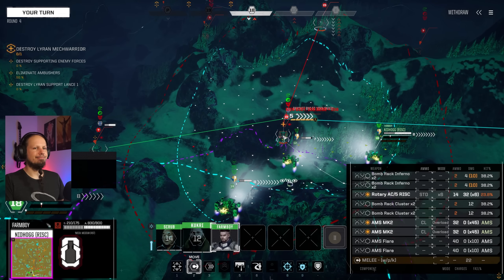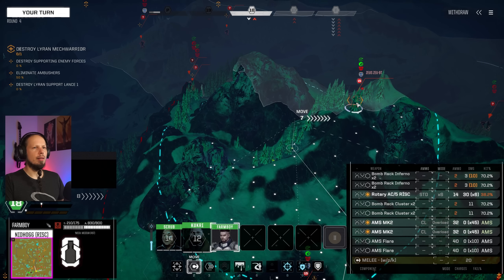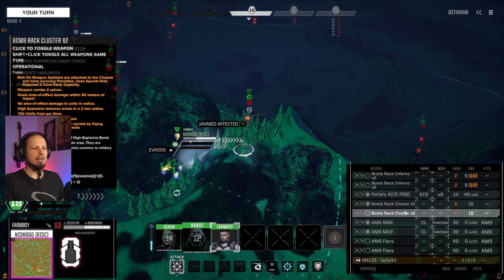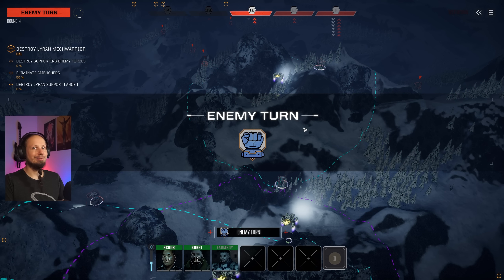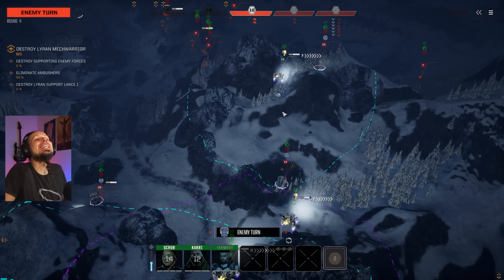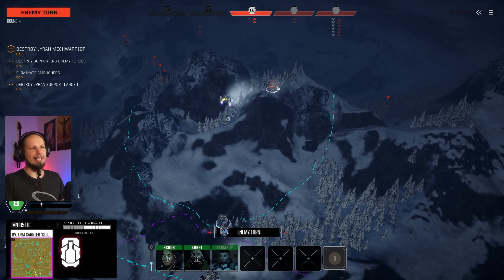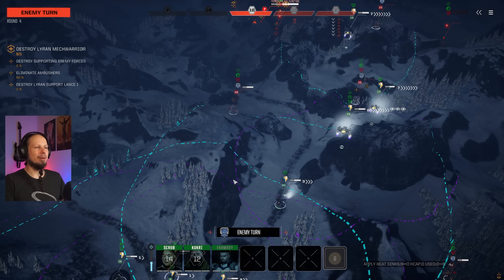I want to drop my bombs somewhere — maybe here on the Zeus. Let's get the clusters down and keep the Infernos. We are not shooting anything because we over-twisted again — when will this bug be fixed? Please fix that, I fall for it so often. For those who don't know what happened: I had a line of sight when I looked at my destination, and when I confirmed it the line was gone — it was kind of just on the edge. Super weird when that happens, but it happens.